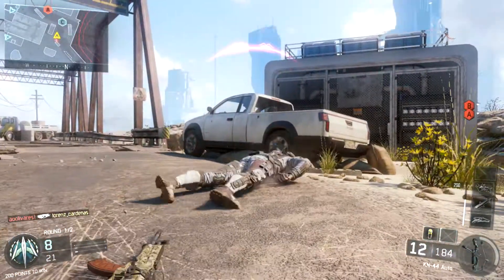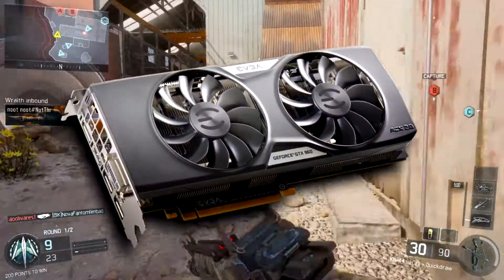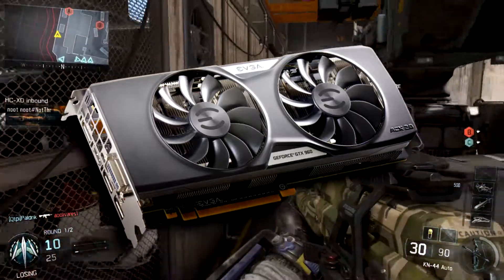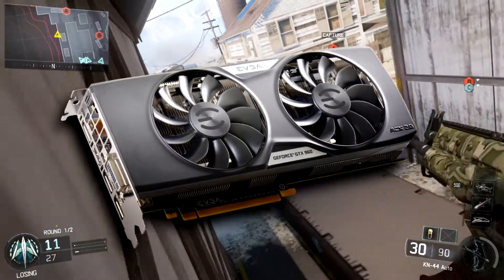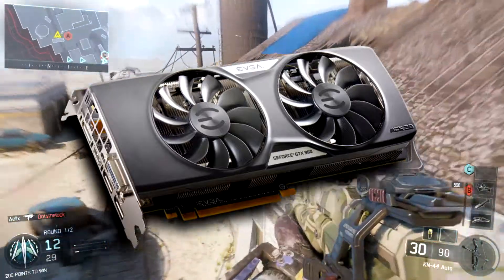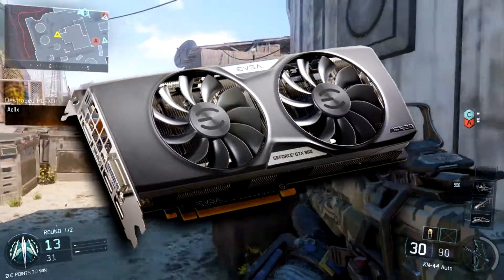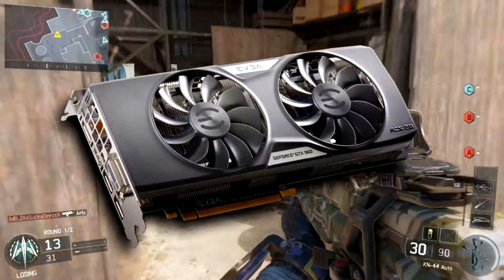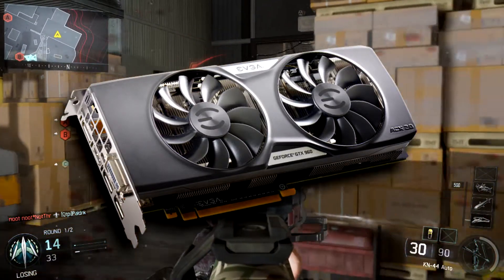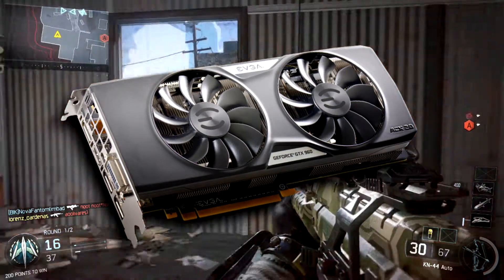Starting off the $600 PC build, we have the graphics card — one of the most important parts of the build. I went with the EVGA GeForce GTX 960 2GB SSC Gaming ACX 2.0. It's Whisper Silent, it's a cooling graphics card, so it will be silent and will do just fine on cooling, so overclocking is recommended and totally usable. This is pretty much one of the high-end graphics cards for a price of $200, so this should be good.